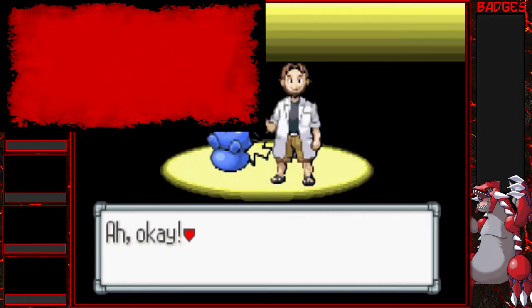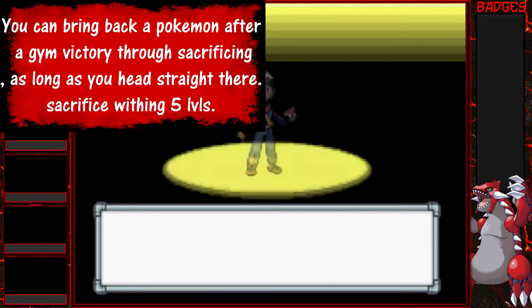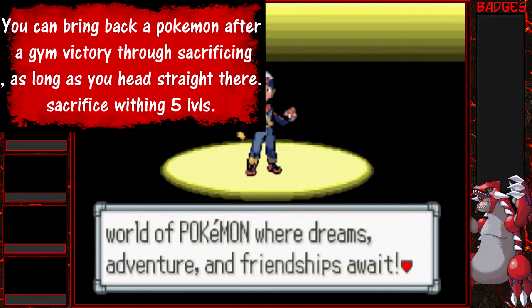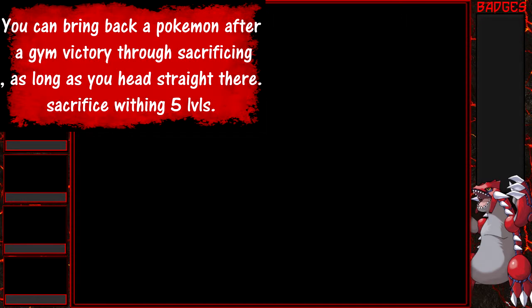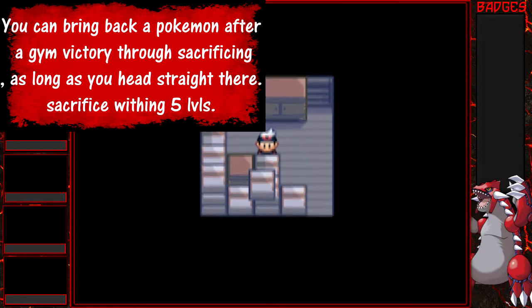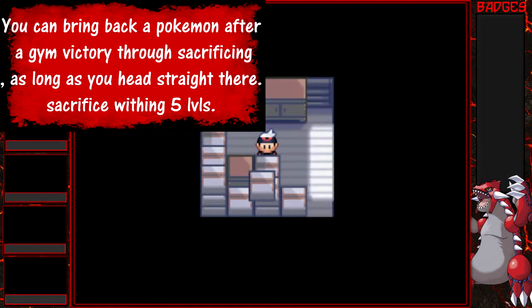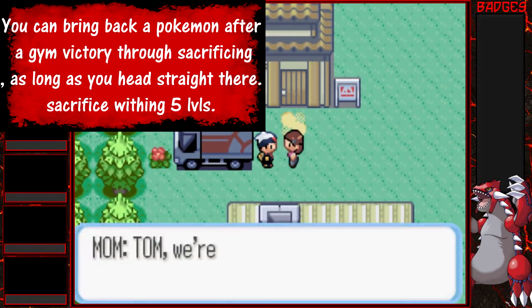After every gym victory you have a choice of sacrificing a Pokemon within five levels of the one you want to revive, or none at all. This includes box Pokemon, and is void if anything activates after the battle or after the gym. So you beat the gym, run to the Pokemon Center, go to the PC box, and you can revive one Pokemon within five levels of the Pokemon you're gonna sacrifice. Once you sacrifice a Pokemon, you cannot bring it back — it has to go into the death box. You can do this after every gym leader as long as you don't go anywhere else besides the Pokemon Center. If any cutscenes activate or you talk to anybody, it is void.